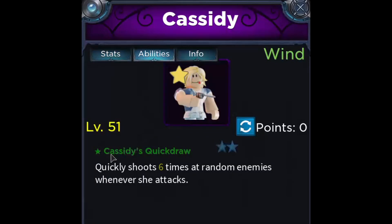Cassidy Quickdraw is what I like to use. Cassidy Quickdraw shoots six times at random enemies whenever she attacks — it fires very fast and will get you a lot of items. You do not have to use this; you can also use Cassidy Secret, it works very fine too. I think Cassidy Quickdraw is just a little bit better, that's why I use it.